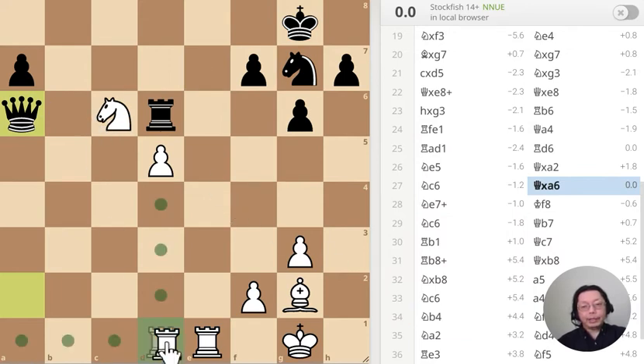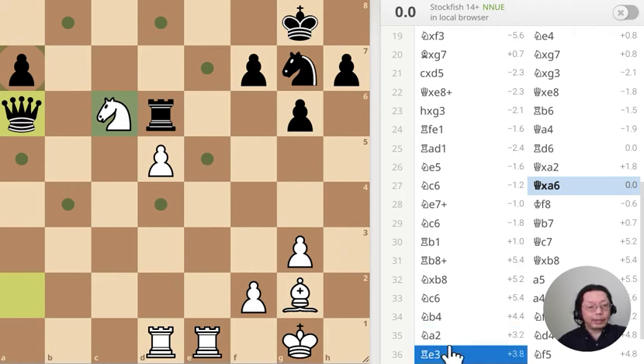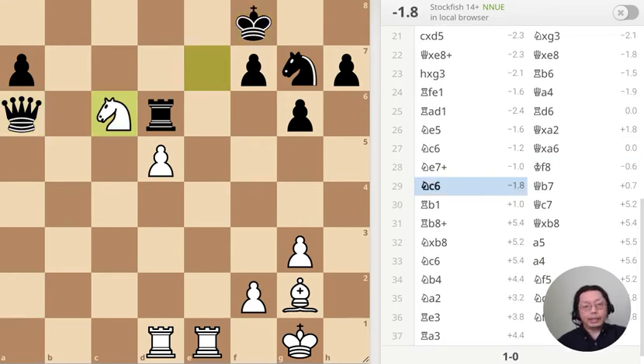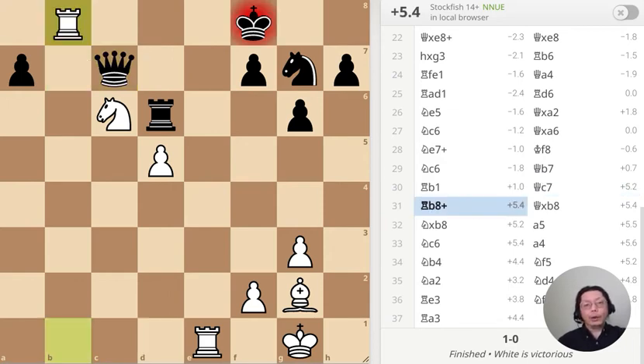I could have done it this way — moved the rook over there and taken that pawn — because there's no way black can stop that. Anyway, next move: check, just to annoy the other person. Keep annoying things. I was acting confident — push, push, push, push — just keep pressing the opponent.